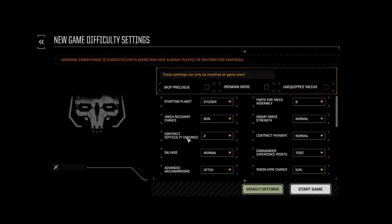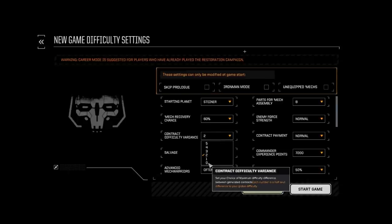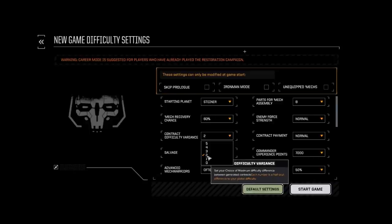Contract difficulty variance: when you select this, it's how many half-skull variances from your base lance level the contracts will generate at. For instance, if your top four mechs are rated as two skulls and you choose two here, you'll get contracts generating with a variance between one skull and three skulls. Each of these counts as a half-skull. Normally I like to leave this on two to start, so most missions you generate will be within your capability.